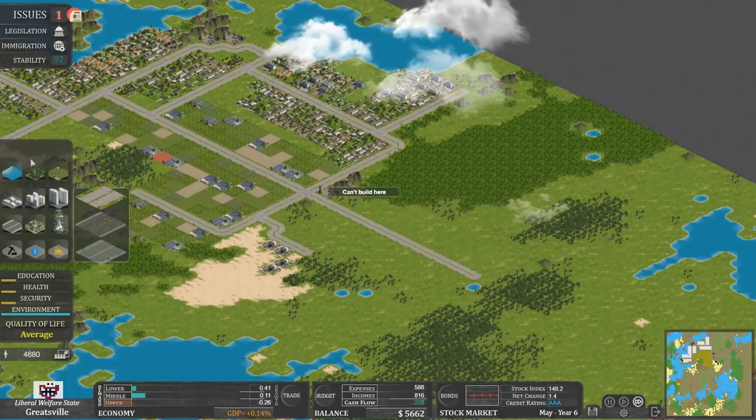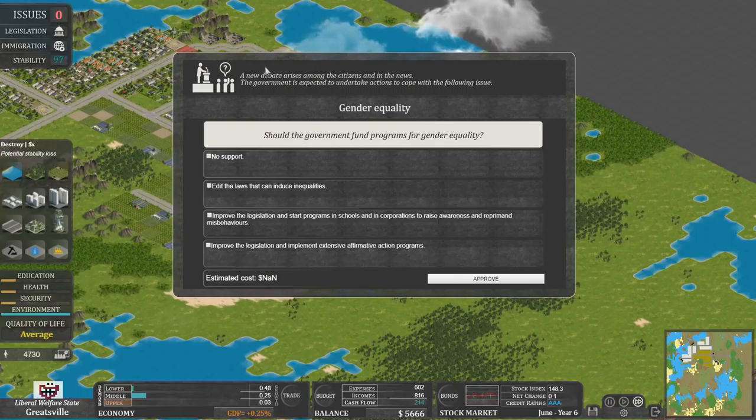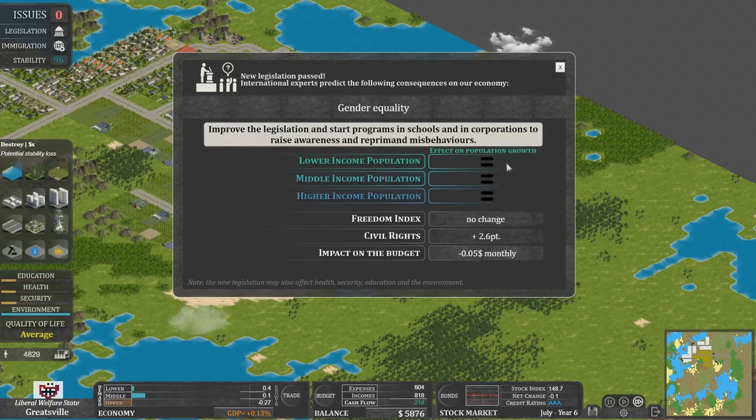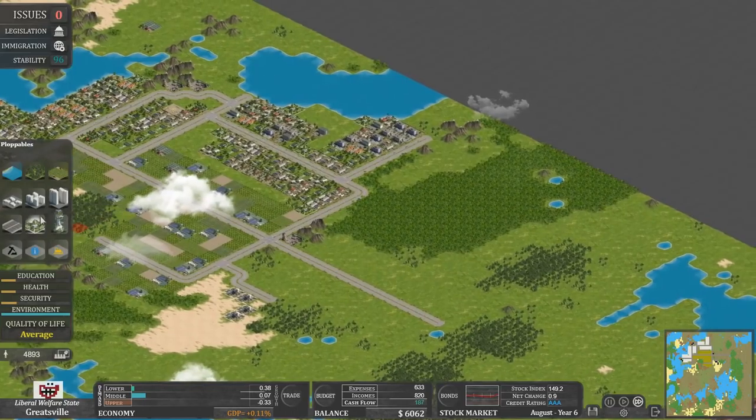There's an issue: gender equality — should the government fund programs for gender equality? Yeah, why not? It costs 24 quid. We've got plenty of cash flow, and we want to keep civil rights good. We want to make sure that everyone's happy and safe. Although the upper classes are still spurning us.